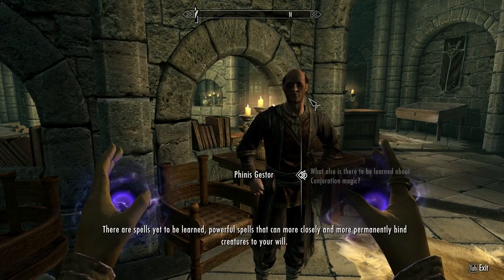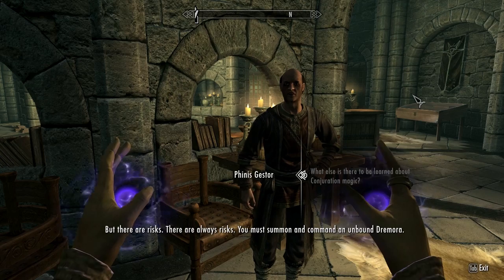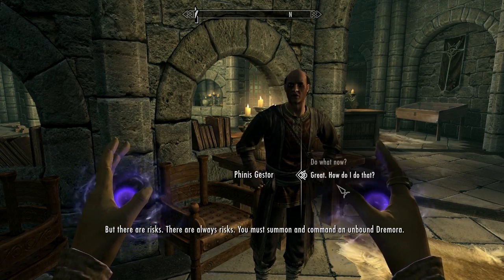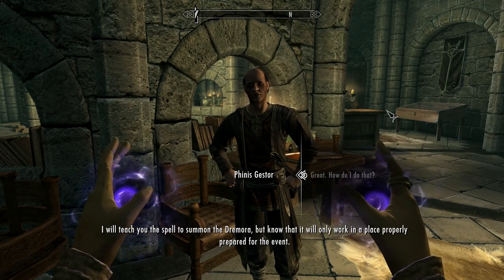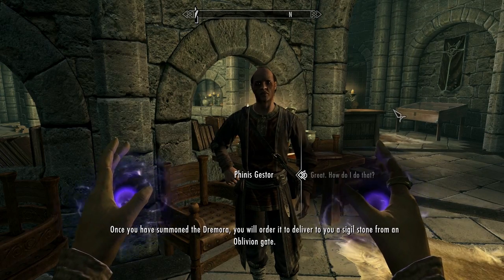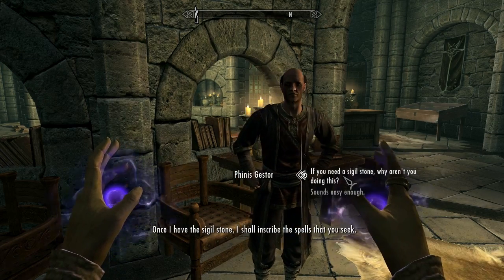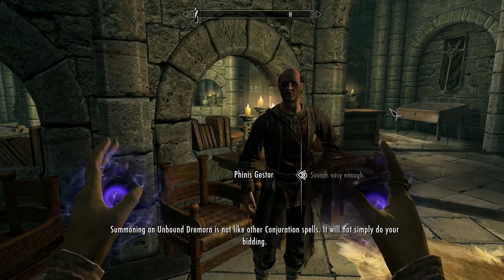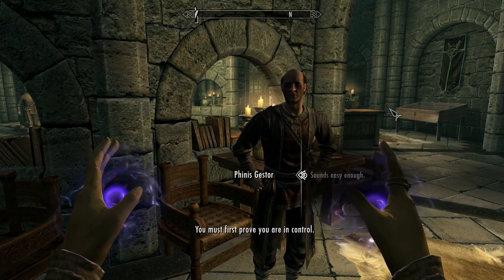This is located in the library in the College of Winterhold. Powerful spells, but there are risks — there are always risks. I will teach you the spell to summon the Dremora. Once you have summoned the Dremora, you will order it to deliver a sigil stone. Once I have the sigil stone, I shall inscribe the spells that you seek. Summoning an unbound Dremora is not like other conjuration. You must first prove you are in control.